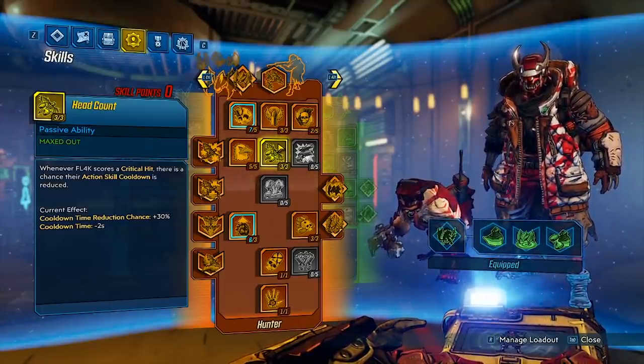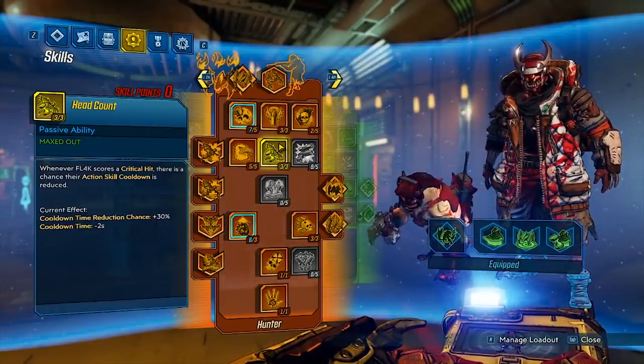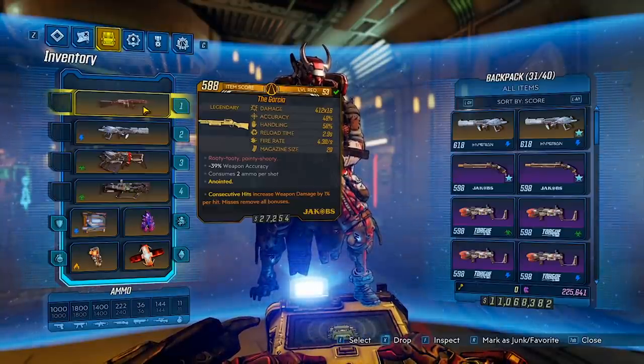With that, we're able to sustain, move around, do good DPS, and have a nice little flow of combat generally. So we're going to start off with the Garcia. This is a recently buffed up shotgun with a great magazine size, great damage, as well as great fire rate.